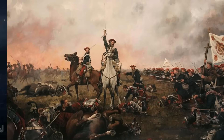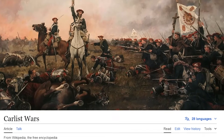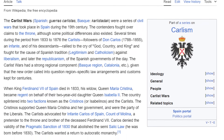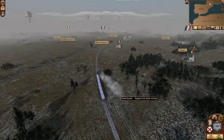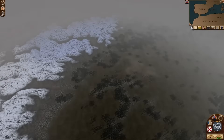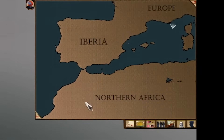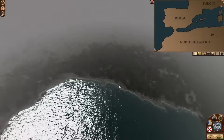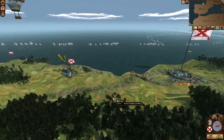A little background: the mod is set during the Carlist Wars, which were a series of Spanish civil wars during the 19th century fought between two rival political factions — the rebellious Carlists and the Royalist Cristinos supporting the Spanish Queen. We've also got Portugal, which is going through its own civil war, as well as France and the United Kingdom. The total map area goes from North Africa up to southern France and as far east as Corsica and Sardinia with parts of Northern Italy, though this is still pre-alpha.